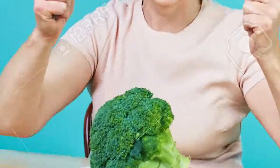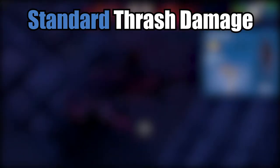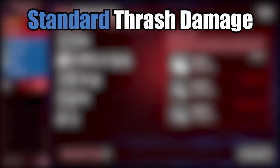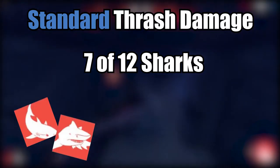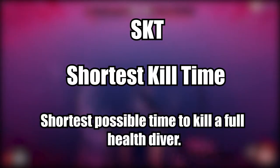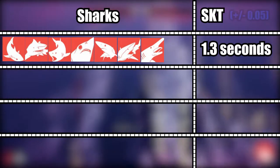With those couple of basics covered, it's time we proceed to the greatest: STD. That stands for Standard Thrash Damage, and the reason it's called Standard is because, as of this video's date, the majority of sharks have this level of thrash damage. More specifically, 7 out of the current 12 sharks possess standard thrash damage. Those sharks are Tiger, Lemon, Greywhite, Mako, Blue, Copper, and Goblin. All 7 of these sharks have an identical SKT — Shortest Kill Time — the fastest a shark can kill a full-health diver if they thrash from start to finish at maximum damage. The SKT for these 7 sharks is 1.3 seconds, give or take 1/20th of a second in variance.